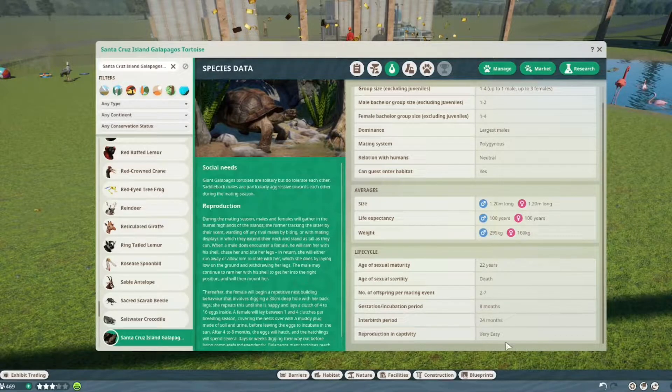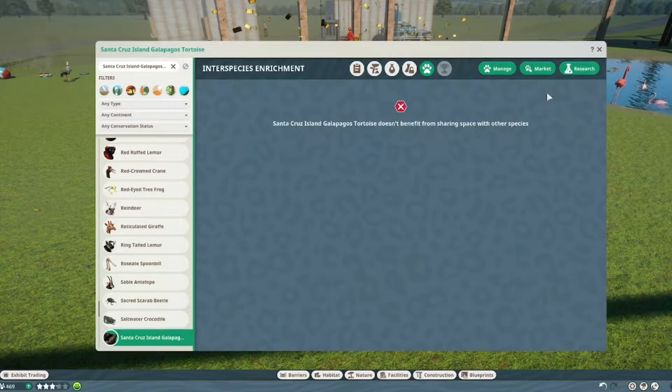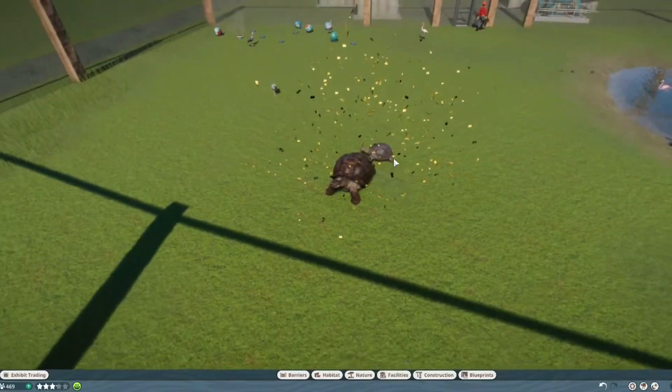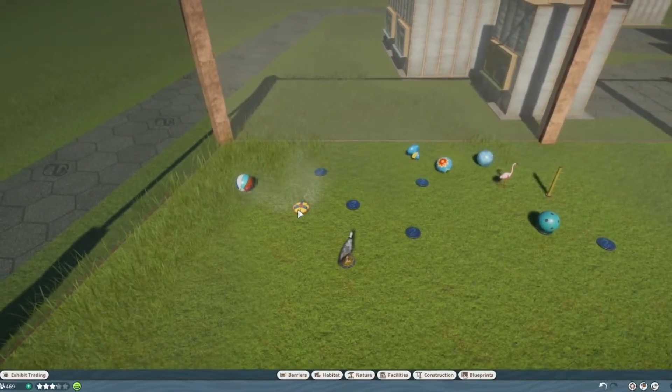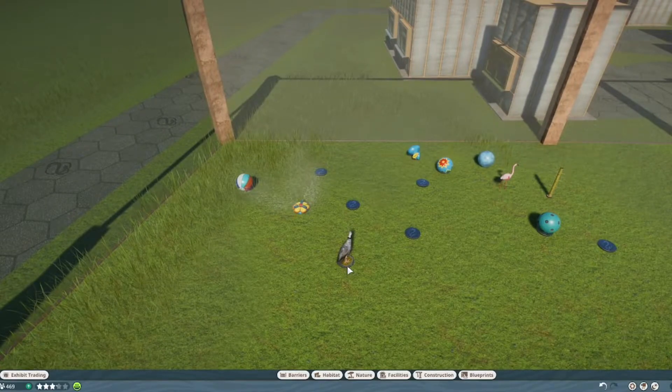They are very easy to get to reproduce in captivity, mainly because their main issue in the wild is that they are far apart. If you have a zoo, you bring them together and they will actually get babies. There is no interspecies enrichment, but the enrichment items are the same as the normal tortoises — both the Galapagos and the Aldabra giant tortoise from the game.